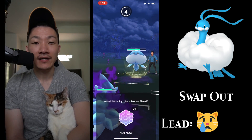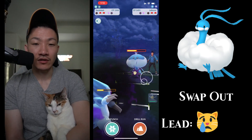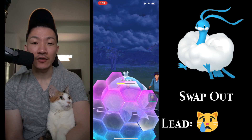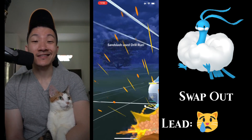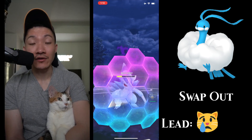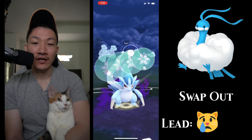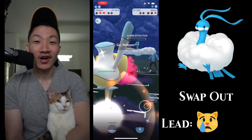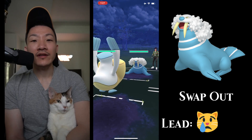Lone Sandslash, especially in the back, has been kind of a solid core breaker. It's decent into Jellicent — you have to watch the Shadow Ball, but I don't even think they built up the Shadow Ball there, so that helped me a lot. Lone Sandslash is definitely going to win CMP here, and the typing is really nice against Altaria. Unfortunately the Drill Run was not enough to KO, but either way I should be able to get the Ice Punch off. This is going to do a lot of damage — almost one-shotting — and I'm going to come with Pelipper to finish it off.